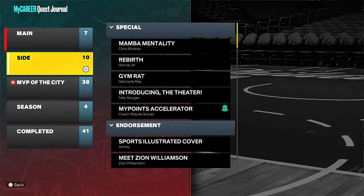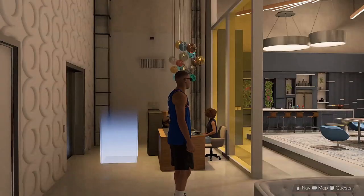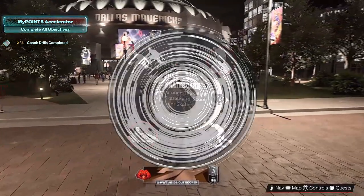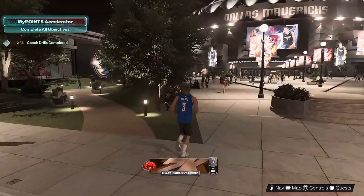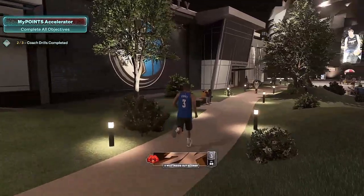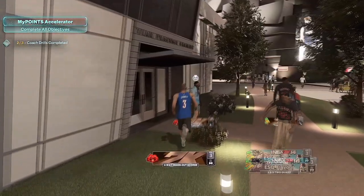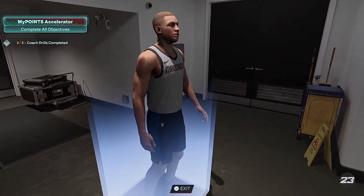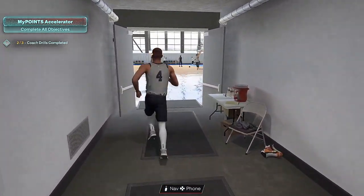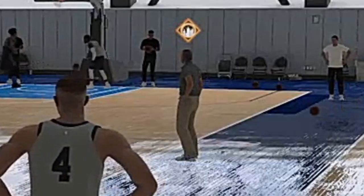To complete this quest with coach drills, you need to complete three drills. First, let's find the location. It's close to your home, and here you can see the coach has a yellow icon above his head.